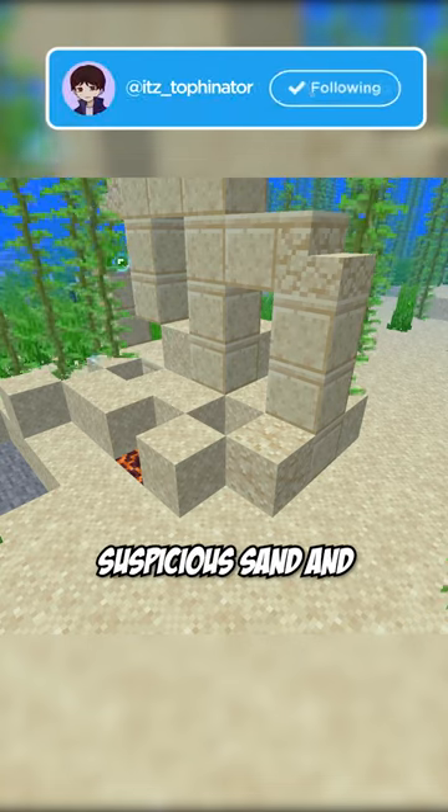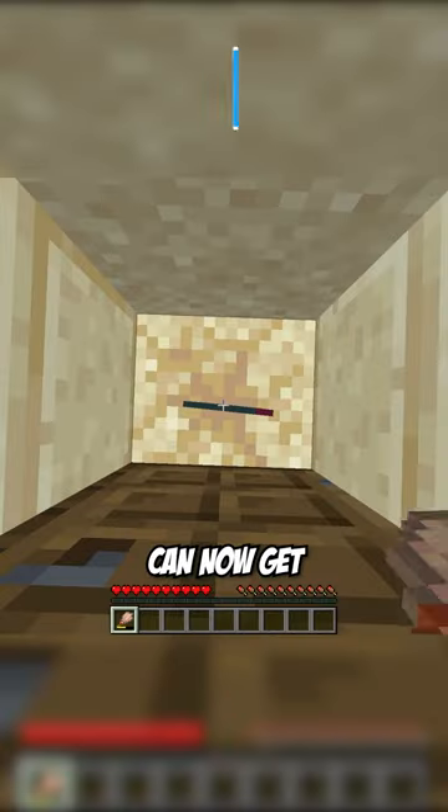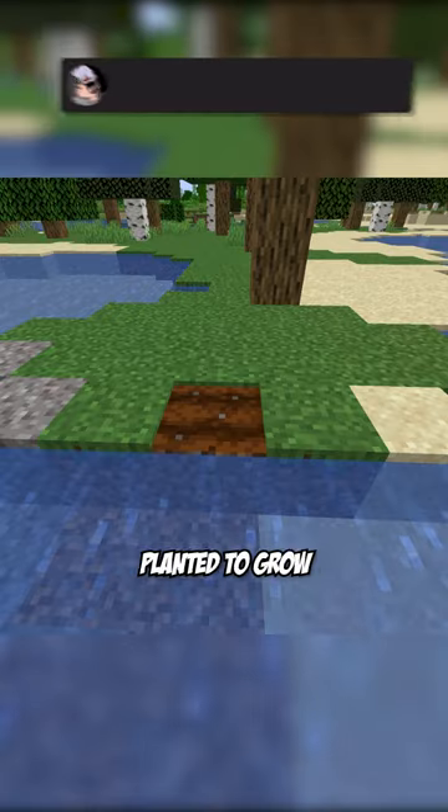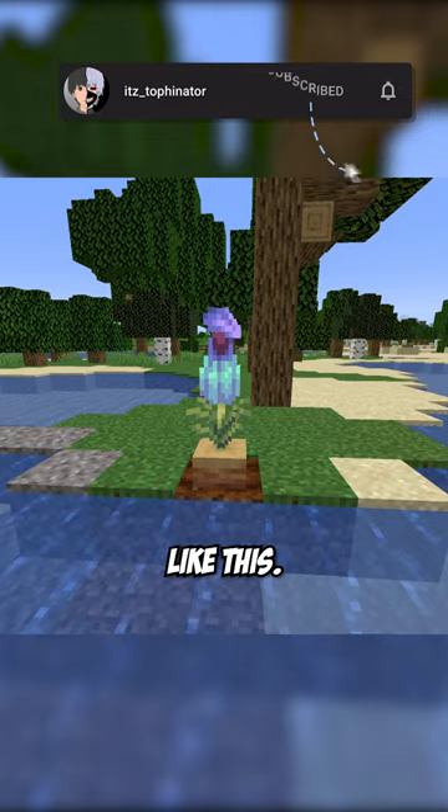They also added suspicious sand and gravel to ocean ruins, which can now get the sniffer egg to hatch the sniffer. The sniffer can now sniff up a pitcher pod, which can be planted to grow a pitcher crop, which looks like this.